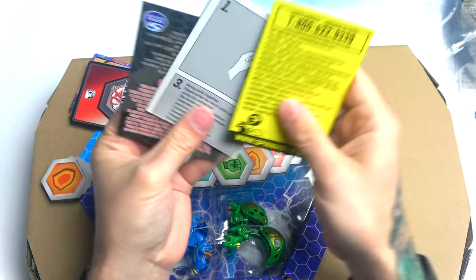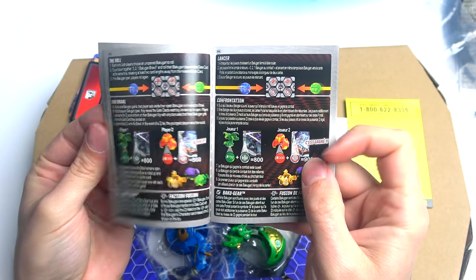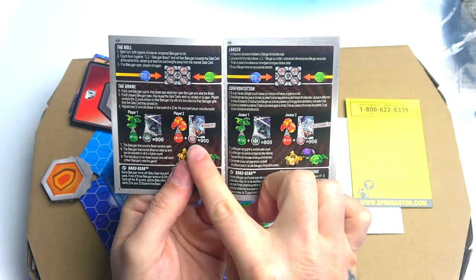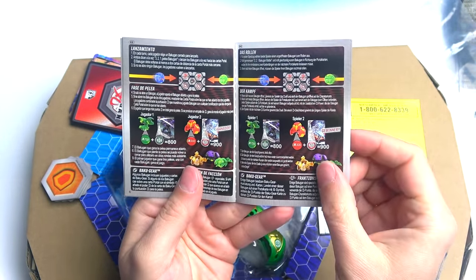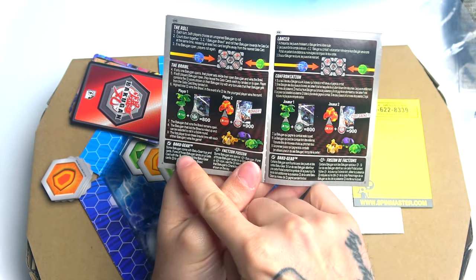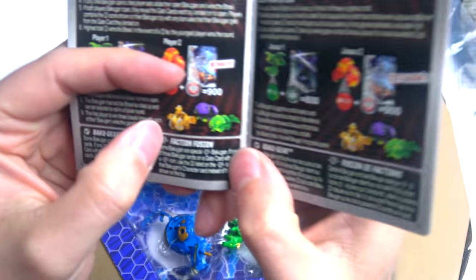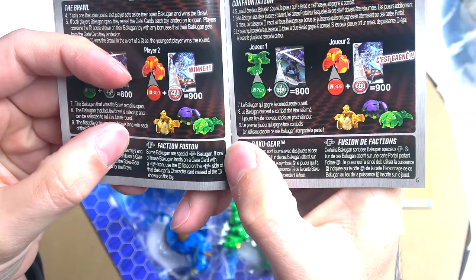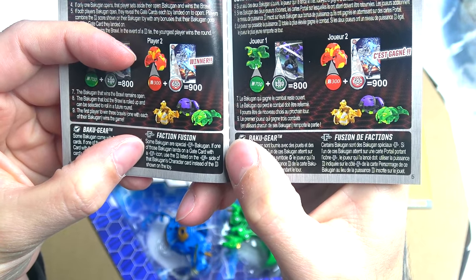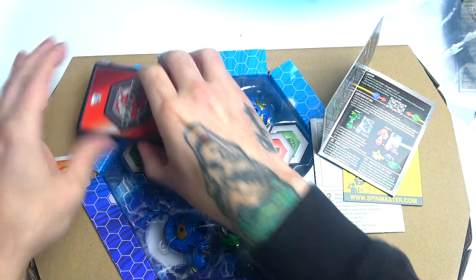There's a little book here — I've never seen this before. I'm assuming this is that game with the mat. It tells you maybe how to fusion them and stuff. The English version is just that one page. So: you roll, brawl, Bakugan fusion — faction fusion. Some Bakugan are special with the F sign. Remember that F sign? That's the fusion sign. If one of those Bakugan lands on a gate card with an F icon, use the B listed on the F side of that Bakugan's character card instead of the B shown on the toy.